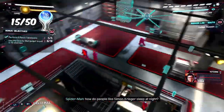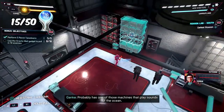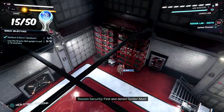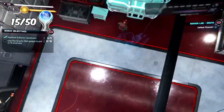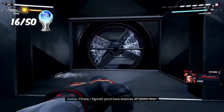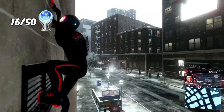Now it's time to get distracted and do a lot of side stuff. While taking down one of Roxanne's labs I managed to perform a total of 100 stealth takedowns, earning the trophy 'Nowhere to Hide.' After shutting down all of the Roxanne labs we received the trophy 'Under Their Noses.'